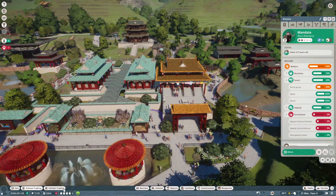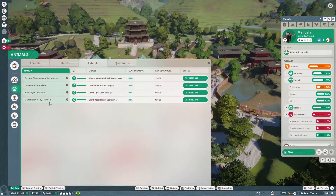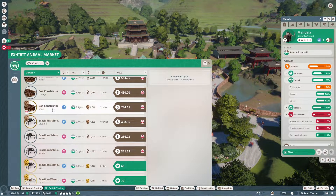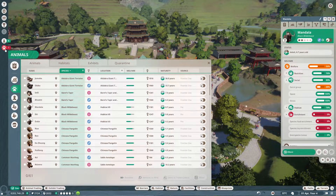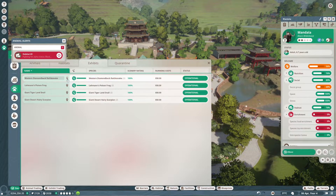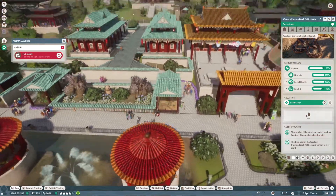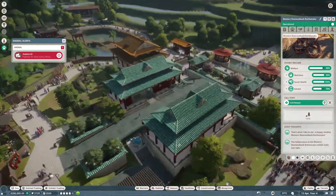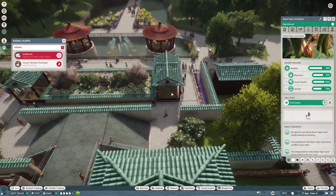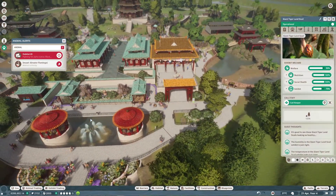Where are our current exhibits? Oh, it's this thing here. There are some either side, and they are all full. So that's where our four exhibits are. Where could we pop down another exhibit that would make sense?